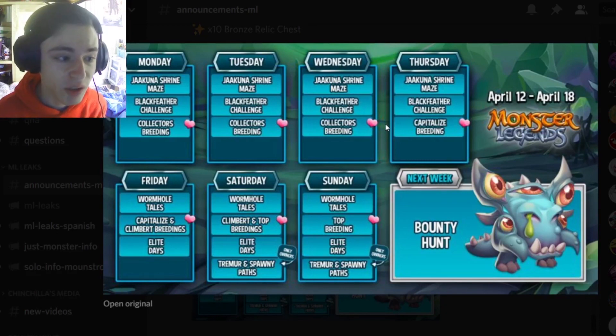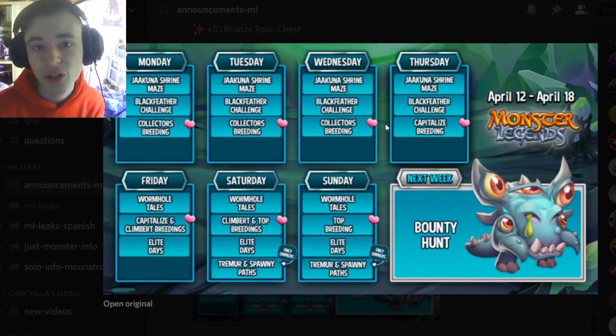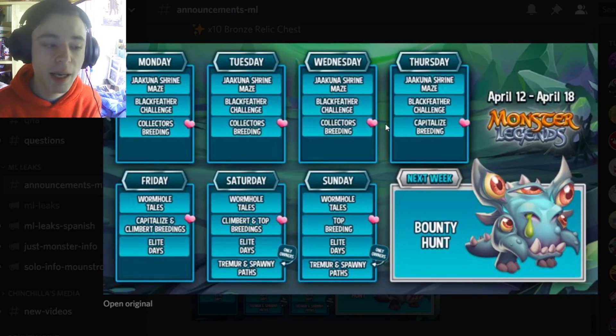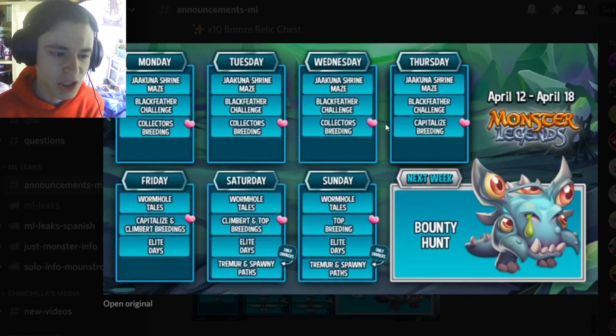On Friday, the Wormhole Tailors actually opens up. You can start collecting tokens right now, but you cannot get the monster until Friday. And then there's the Klimbert Breeding that starts on Friday — that is where you will be able to get a brand new Corrupted Mythic named Klimbert. And the Elite Days start too, though that's not really worth it — you just get some legendaries out of that.